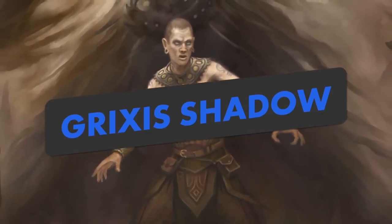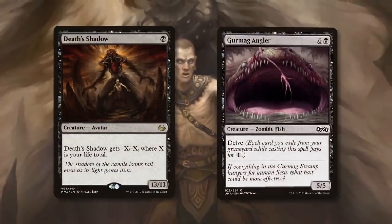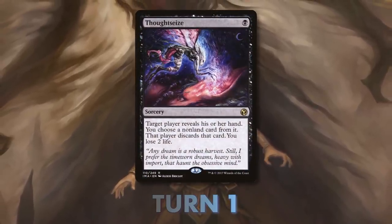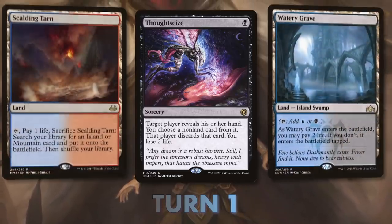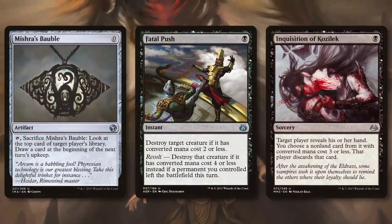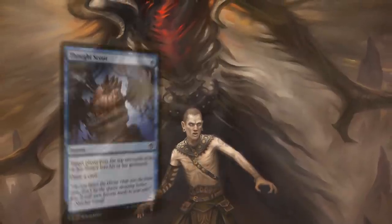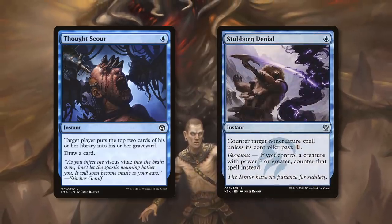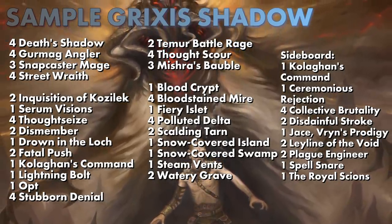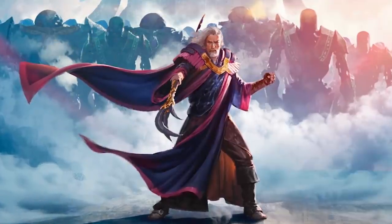Grixis Death's Shadow is close to playing a Delver deck in Legacy — you're protecting one giant threat. You need your life total low, so turn one you cast Thoughtseize, losing two life, and use fetch and shock lands for three more. As your life total drops, you carefully control tempo to resolve Death's Shadow or Gurmag Angler, filling the graveyard with Thought Scour and protecting threats with Stubborn Denial. If the game goes long, Snapcaster Mage chaining Kolaghan's Command keeps you a step ahead.